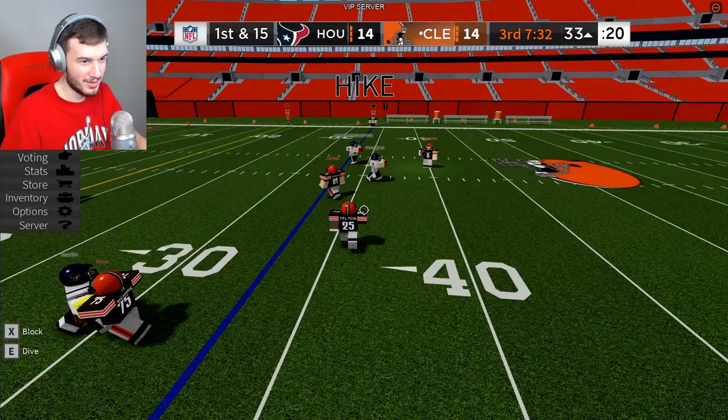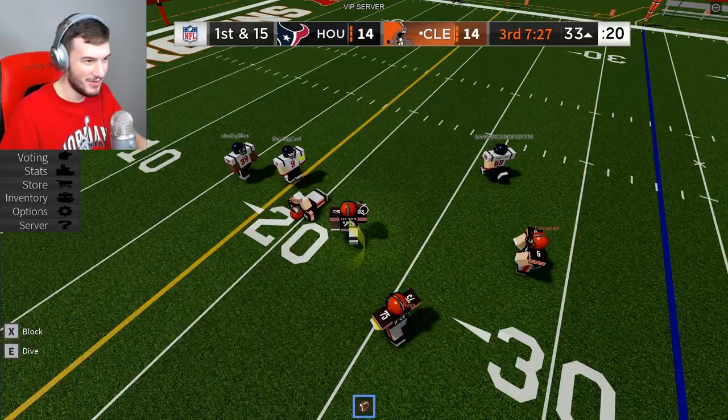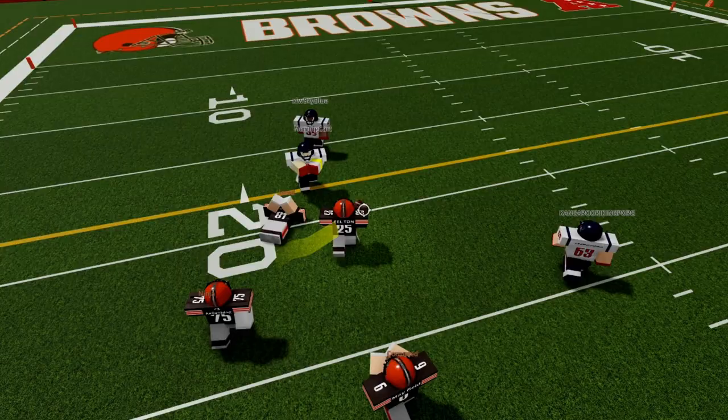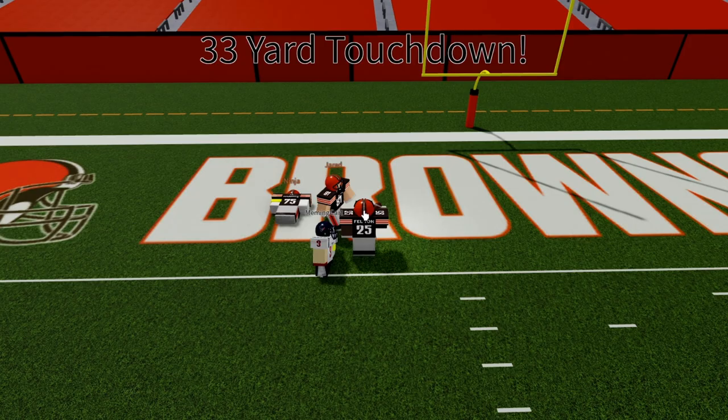Next up, we got Baker's screen pass to Felton for the touchdown. The step back, the screen — he turns on the jets, headed down the field. Spin move, the jukes, he's snapping the ankles. Felton touchdown! Quick pass to the near side, complete to Dimitri Felton — still on his feet, inside the 10, to the goal line. Touchdown, Cleveland.